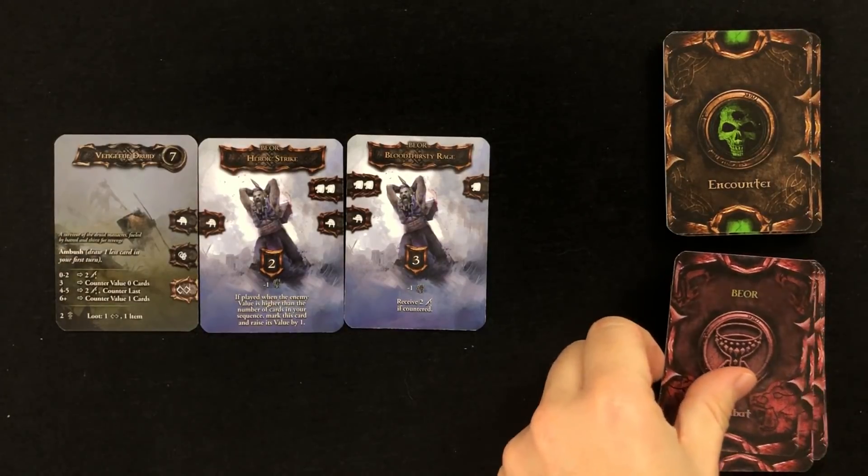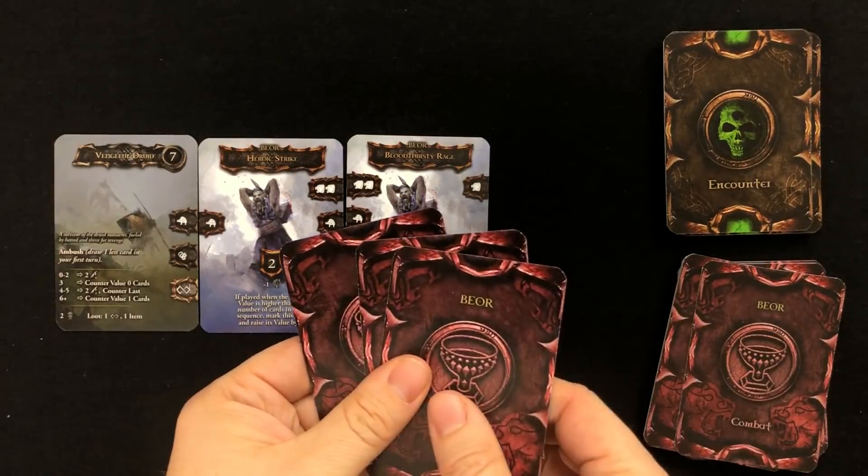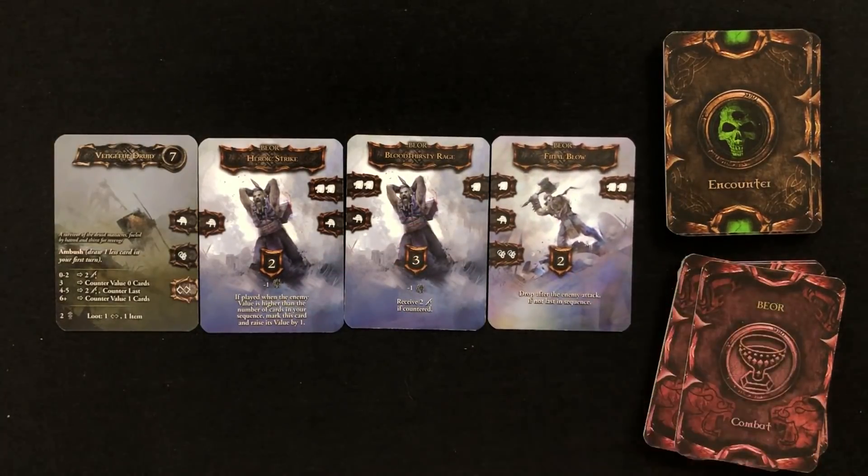Once that's done, assuming you're not already dead, draw three more cards. Take another turn, and continue to build on your number. Repeat this back and forth process until either you generate enough points to defeat the enemy, or they beat you within an inch of your life, tear the flesh off your bones, and devour your soul through a bendy straw.